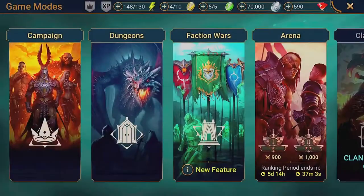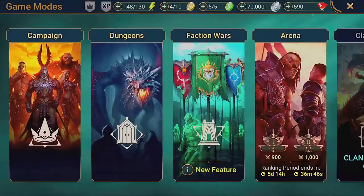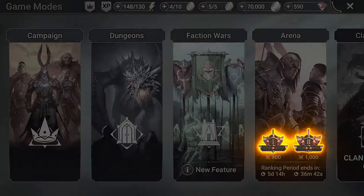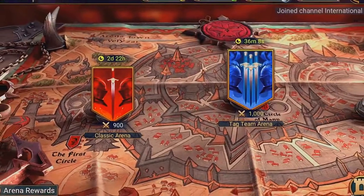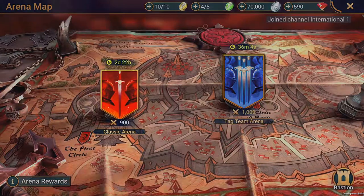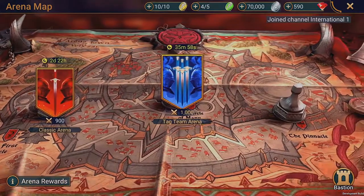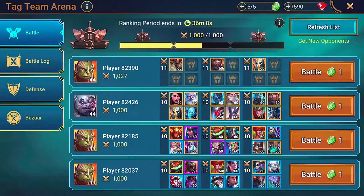Today we're going to take a guided tour through the latest addition to Raid: Tag Team Arena. This one works a little differently from Classic Arena — it has its own mechanics as well as separate leaderboards and rankings. You'll see we've added a new Arena map where you can dive into the different Arena modes. Over there on the left is the Classic Arena, which pits two teams against each other in traditional four versus four battles. Over here, we have the new Tag Team Arena.